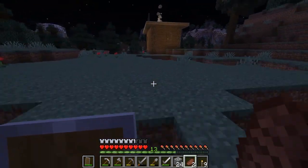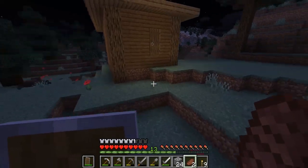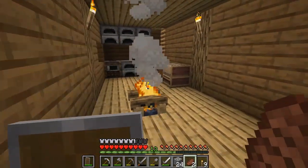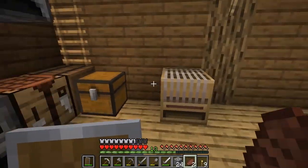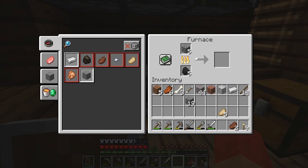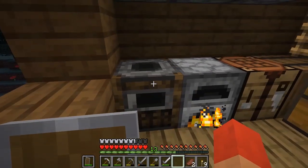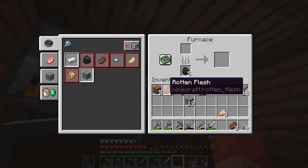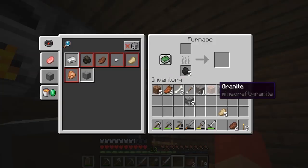My favorite part of newer Minecraft — the shield. This thing is coming in handy so much already with skeletons. We are back at base now. I think we have to make some smooth stone to get the blast furnace recipe, so we're gonna do that. Let's throw all our cobble and iron into the furnaces and get this cooked up.